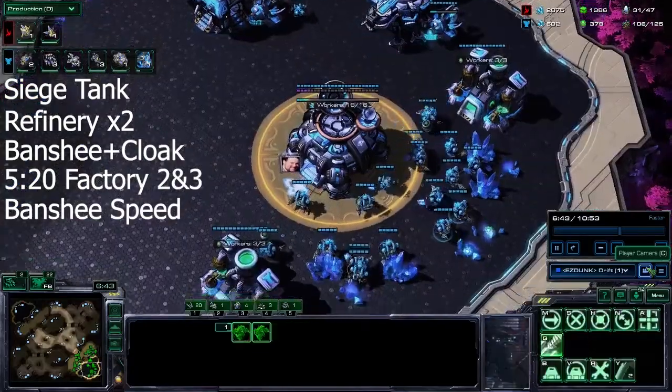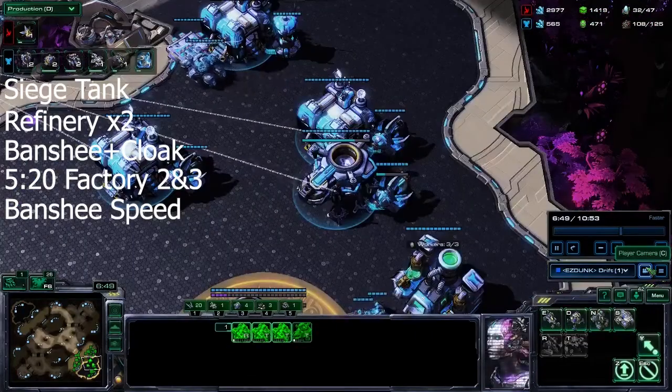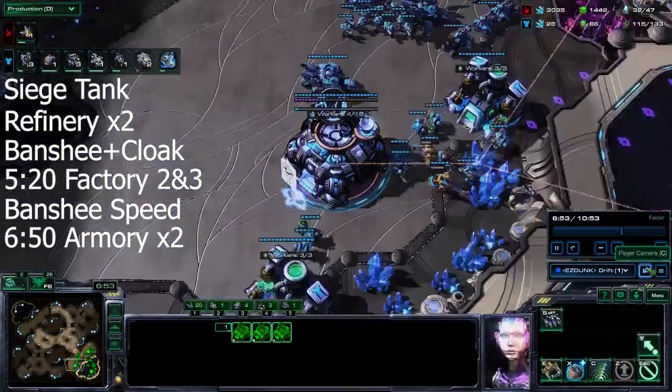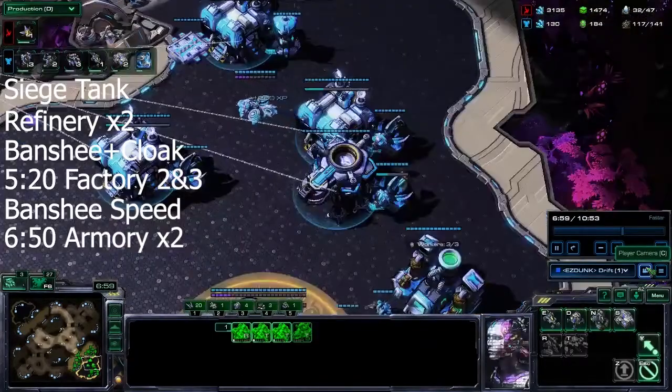After you have cloak, start up your banshee speed. If you're floating minerals, just throw down turrets. With mech you're going to float minerals — that doesn't necessarily mean you're doing anything wrong, as long as you're constantly producing and getting your gases on time.